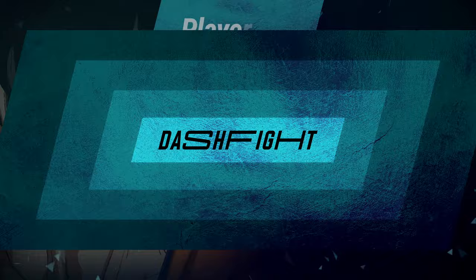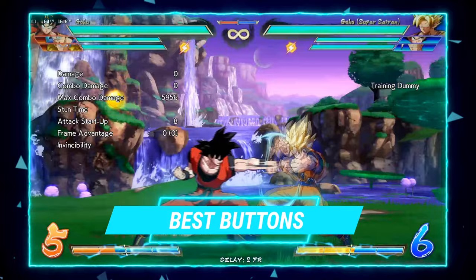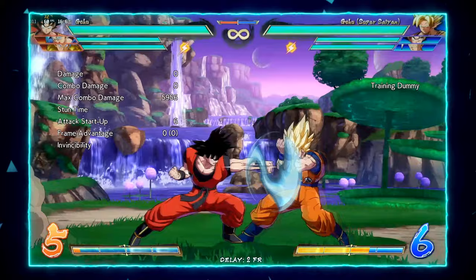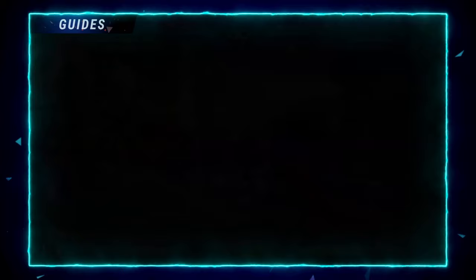Starting with his normals — he's a Goku, so he has Goku lights, meaning they're not the best but definitely not bad. He's a six-frame character and his 5L is minus on block. You can actually chain these together, so you can do 5L 5L and 2L 2L, which is really nice. His 2L is actually zero on block, and that's insanely strong considering he has an unreactable command grab with his light command grab.